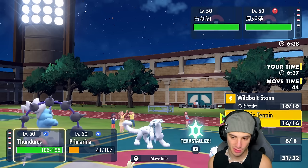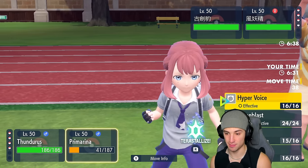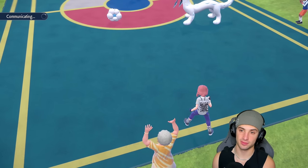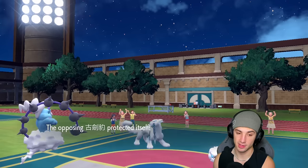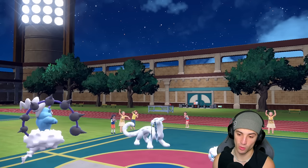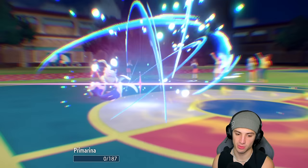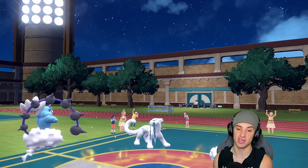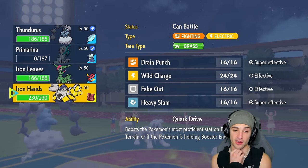They go into Urshifu — can't Thunder Wave it because it's Dark type. Time to pop the terrain and maybe get some damage off with Moon Blast. Popping terrain, needing speed control. Could go into Iron Hands or Iron Leaves next — both solid options. Shenpao protecting the Shell. Turn ends — the terrain is up. Shenpao could Encore me, which could be annoying. It goes for Moon Blast instead, finishes off Primarina. Primarina got some value. We got rid of Sheer Force Landorus — that's big time.